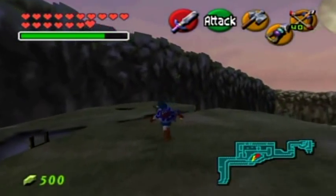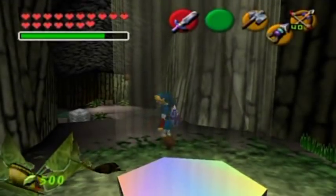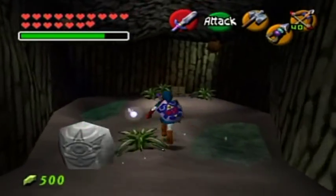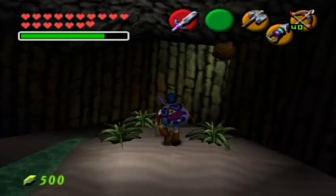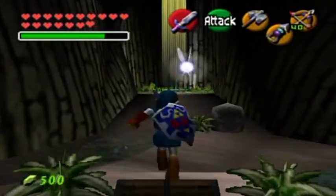Now there's another hole over here. Let's see what's down here. And as you see there's the Skulltula right up there. There's some butterflies, a chest, a gossip stone, some hives. Red rupee - my wallet's full.